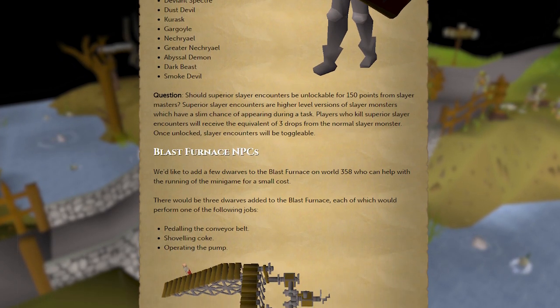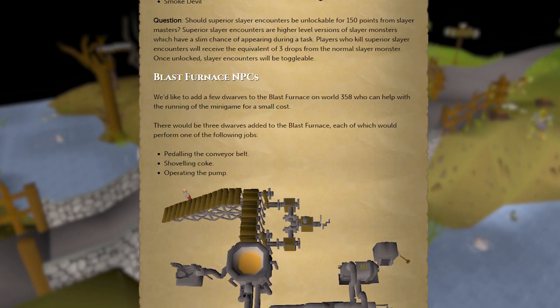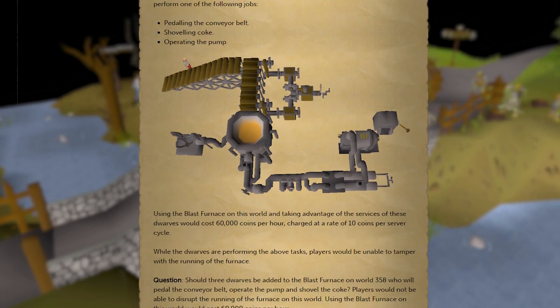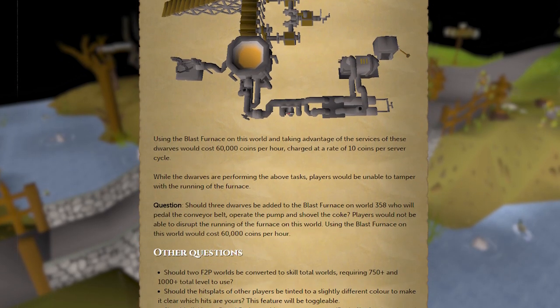We're also polling Blast Furnace NPCs. These dwarves would help with running the minigame at a very small cost, and this idea has picked up a lot of support and should make the minigame much smoother overall. There are tons of other questions on this week's poll, so be sure to give it a look if you haven't already, and vote with the in-game poll booths.